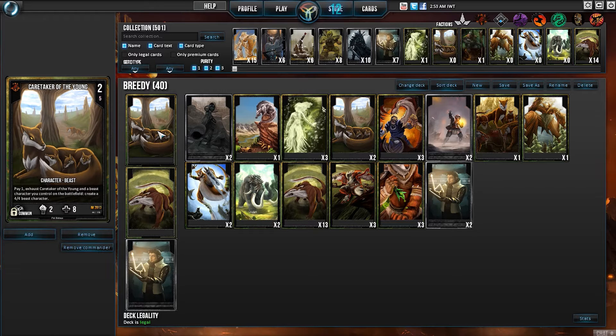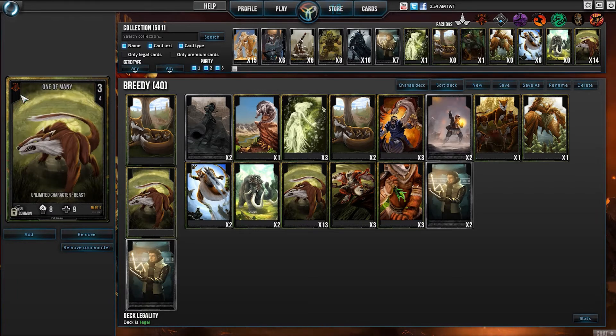Caretaker of the Young is there because for the cost of one, exhausting Caretaker of the Young and another Beast character I have on the battlefield, I can create another 4-4 Beast character. So you've got the ability to spawn more creatures. I then have One of Many because on Turn 2 I can bring him out and start breeding him on Turn 3.